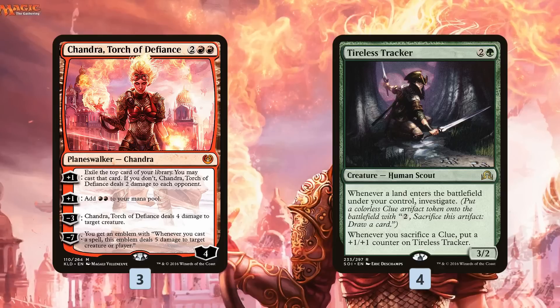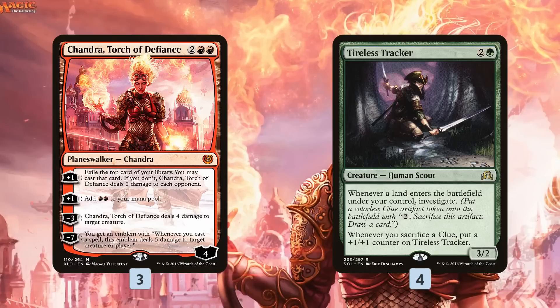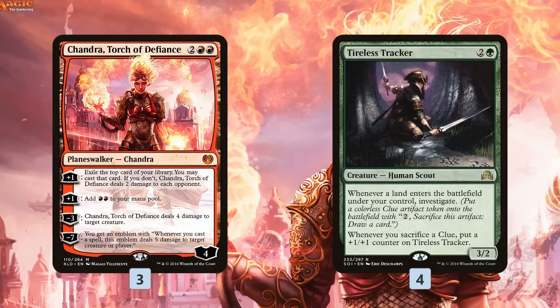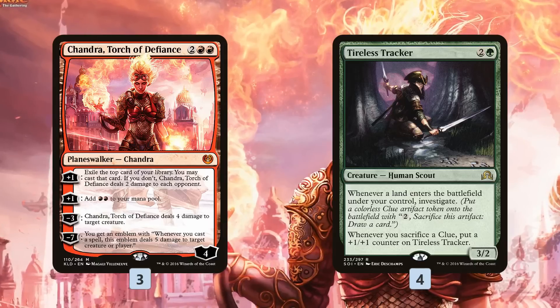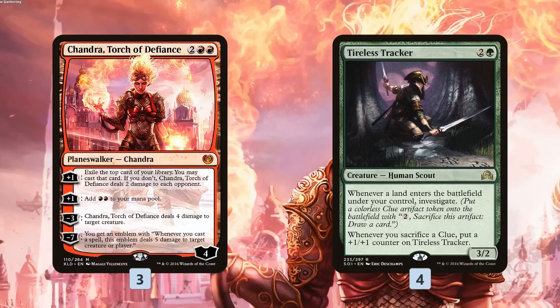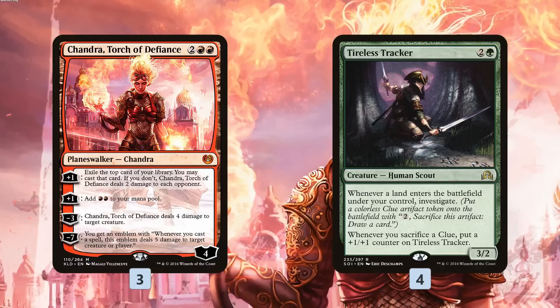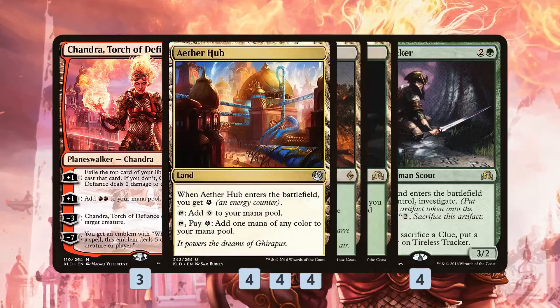If you kill their 6th land when they play it, that doesn't really matter and you're spending 4 mana to do it. So Chandra, Torch of Defiance is a finisher that can kill a creature, but it also draws us a card every turn to make sure we're always hitting those land destruction spells. And then Tireless Tracker makes us some clues which we can sacrifice to draw cards, making sure we're always destroying a land every turn and that our opponent doesn't get enough lands to do anything.